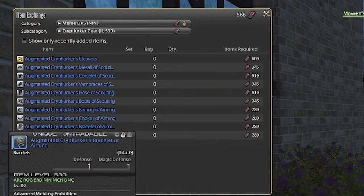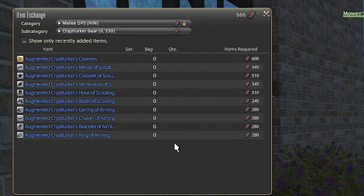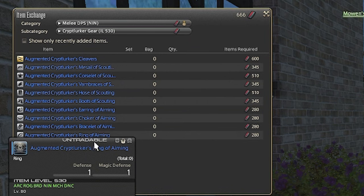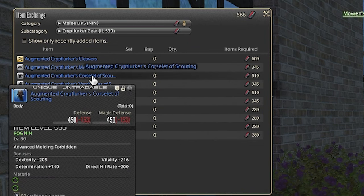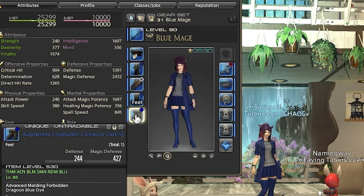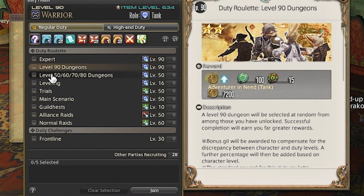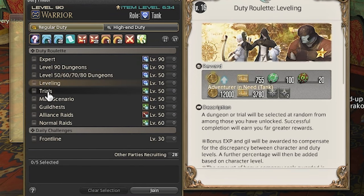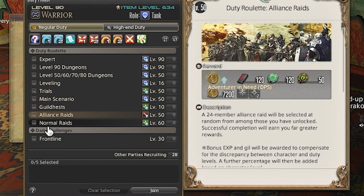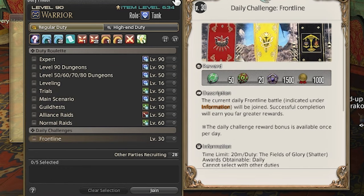I'm currently using my Poetic tombstones to buy level 80 gear for the new Viper job. The Viper will be sharing gear with Ninja, so you can buy the item level 530 fending gear at the Crystarium. This gear will be better than what you receive when you start the job. I would also buy casting gear for the Pictomancer, but fortunately it's already being used by my Blue Mage. If you're short on tombstones after finishing hunts, the quickest way to farm them is to do your daily roulettes. You can complete a Manderville relic upgrade just about every other day, giving you plenty of time to max out tombstones and have a few relics ready for Dawn Trail.